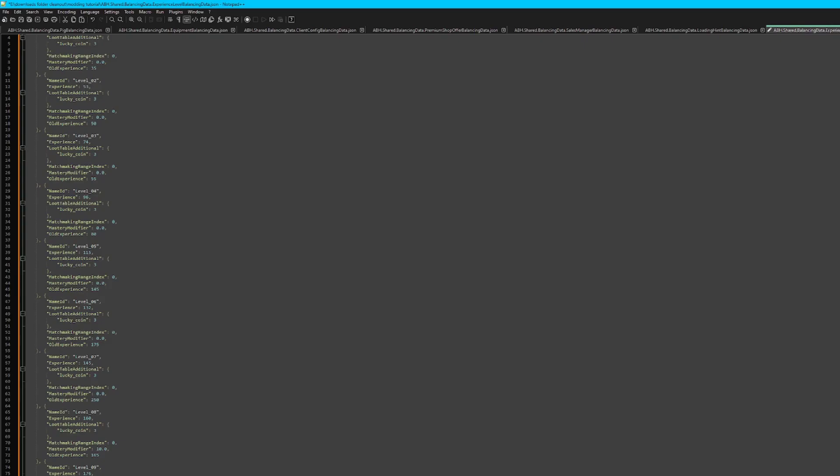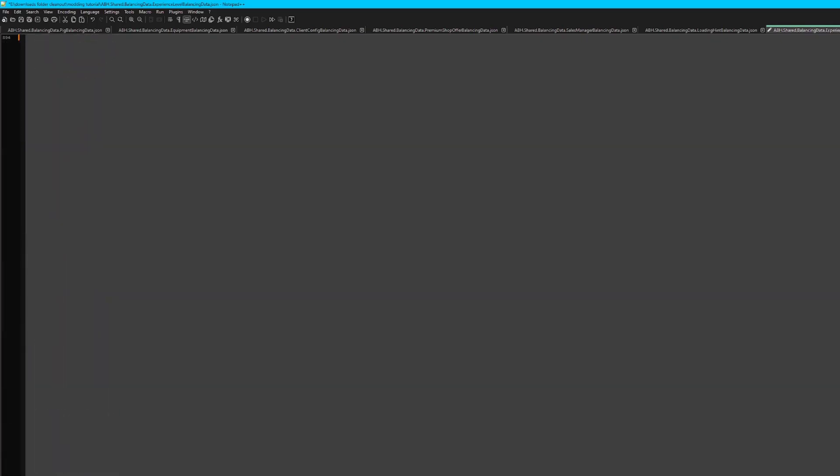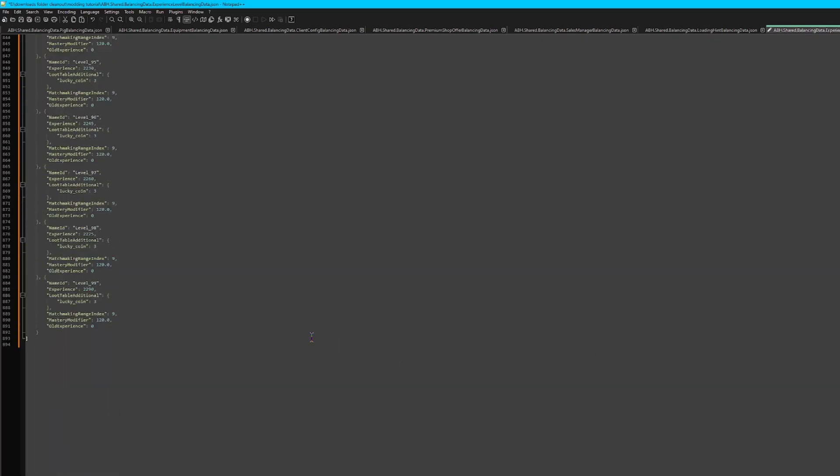In terms of increasing levels, for the sake of this tutorial we're only going to add one extra level. But you can go as high as 107 before problems start to occur. The only problem that occurs there is that if the player is level 108 and they obtain a setite, the game will softlock when they try to enchant it.